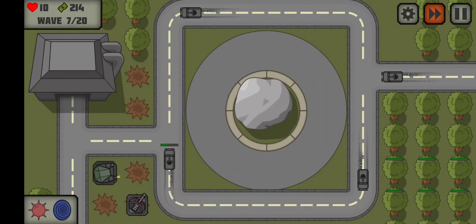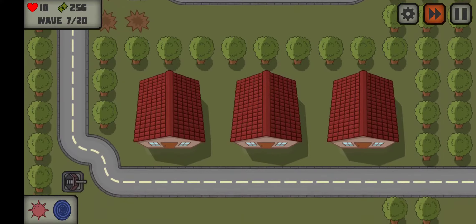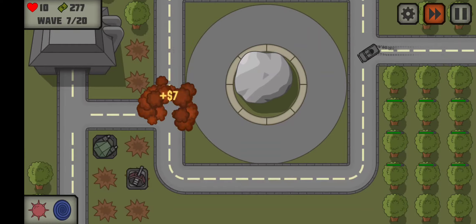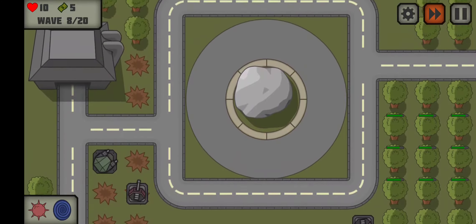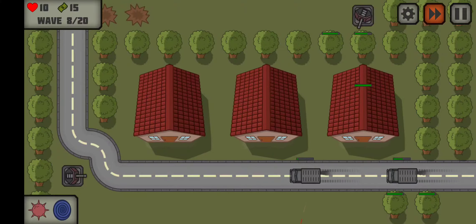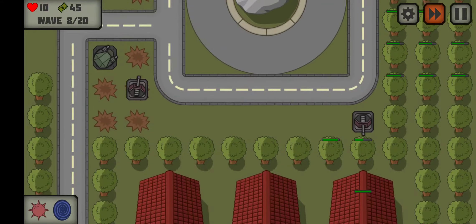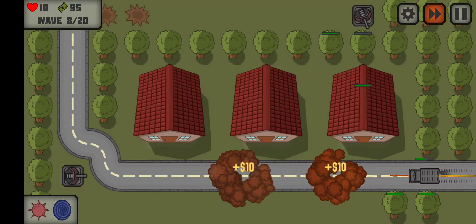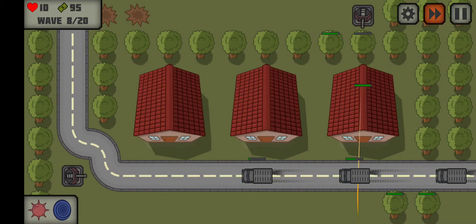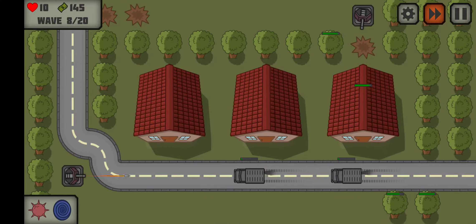That was nice — one shot takes out both of those just like that. Our next Sniper Tower, I'm going to say, should go here — maybe there, and then there. That's going to be my guess. Nothing's coming up there. That wave's not going to be a problem. Just attack something that can't reach and let that Sniper Tower do everything for us.